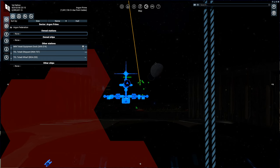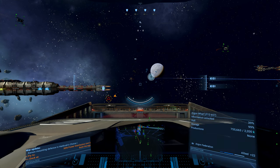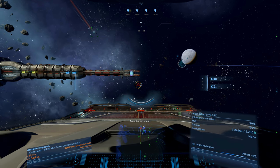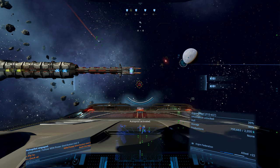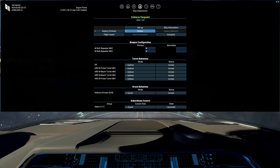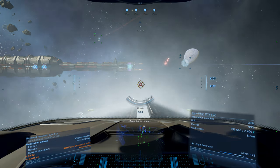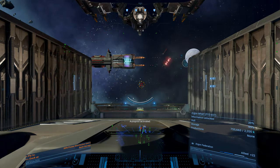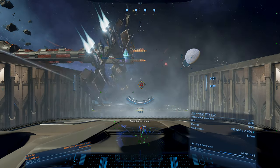Did we lose that target already? There we go. We can also, from the screen, undock our dock ship. We go a little slower when that happens, but we got that deployed, and then we'll go in.